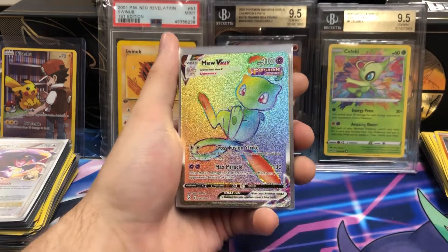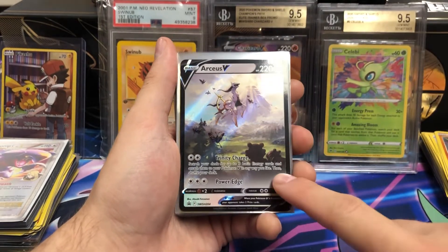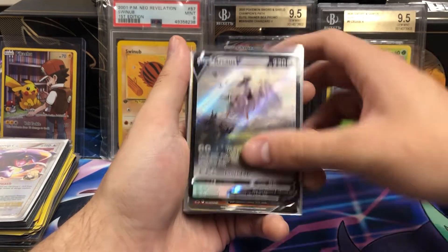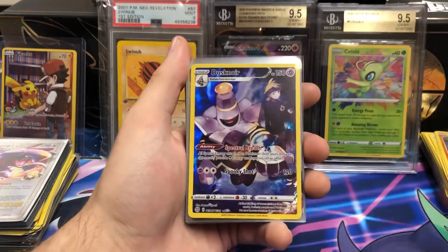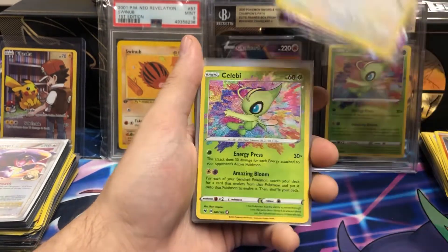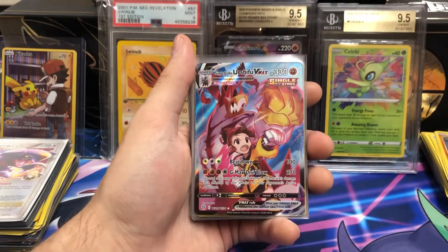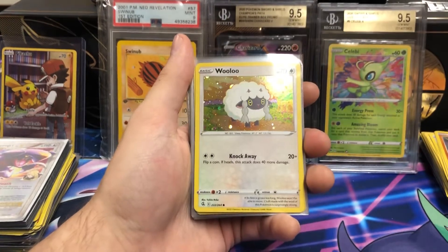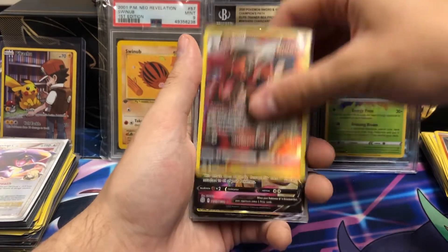We got a Rayquaza. Mew VMAX — this is one of the more expensive ones, sell that for about $80. A nice Ultra Ball. The new Arceus Promo — that's like the Trainer Gallery card, I really, really like that one. It was like a Japanese exclusive for a little while. Lucario full art. Vaporeon Trainer Gallery. Pikachu VMAX — you can see he put the better stuff in this section here. Kangaskhan, shiny. Sylveon VMAX. Celebi V, another shiny. Single Strike Urshifu VMAX Trainer Gallery. Wuluu. I'm not sure where that Cosmo's promo comes from — I think it's maybe the Bolt-on V-Star Box.